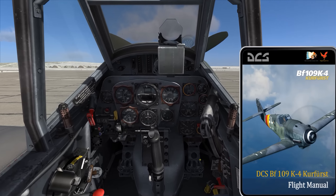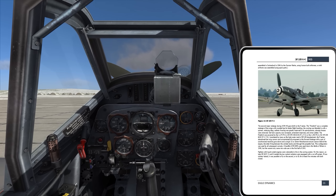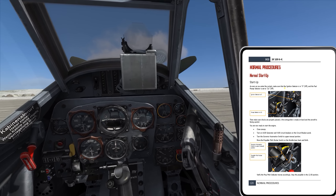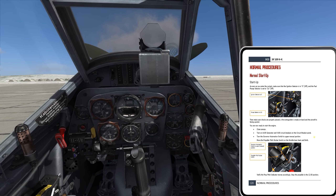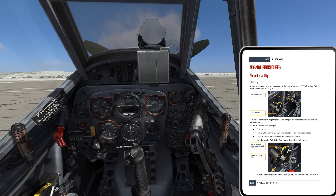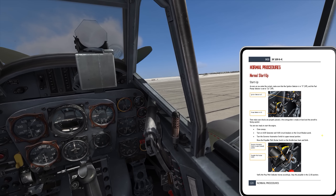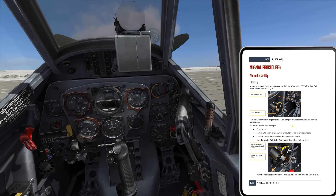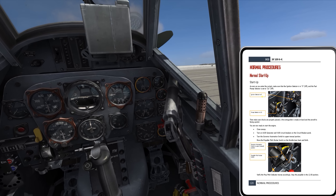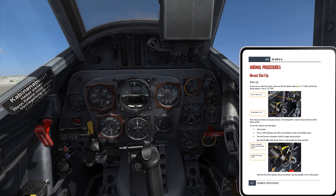Let me skip ahead in the manual to the startup procedure. We're at Normal Procedures — Normal Startup. What works for me when learning procedures is to take my time the first run through and really understand what's going on. Don't move on until you understand why you just threw a switch or activated a system, because this first run through is when you're most focused and less likely to rush and form bad habits.